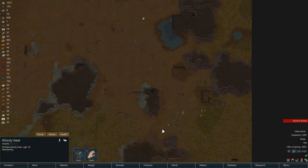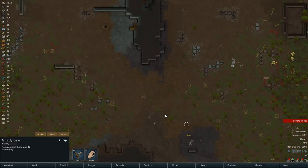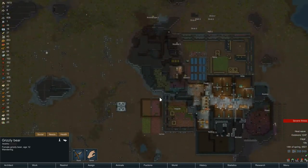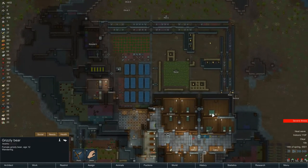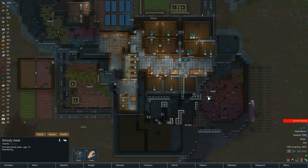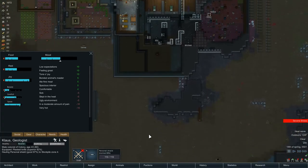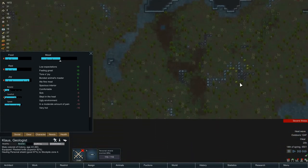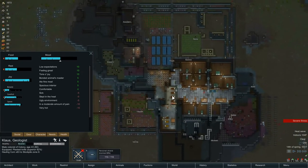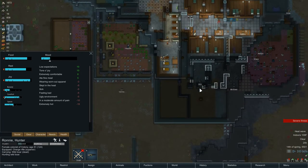How are you doing, Grizzly? You're going to eat soon. There's lots of boom rats and cougars and boomalopes — should be no problem. Who has got a good running speed that can go do that? Klaus, how are you doing? You are hauling, your needs are fine. Why don't you come down here and grab as many of these as you can — wow, there's a lot of them there, almost one whole trip just in that one bundle. Ronnie is the next one, and Nettie was down here but snuck away.